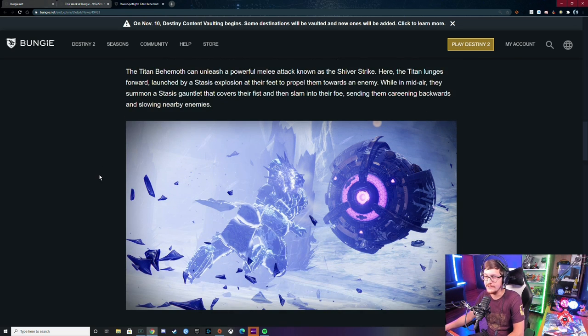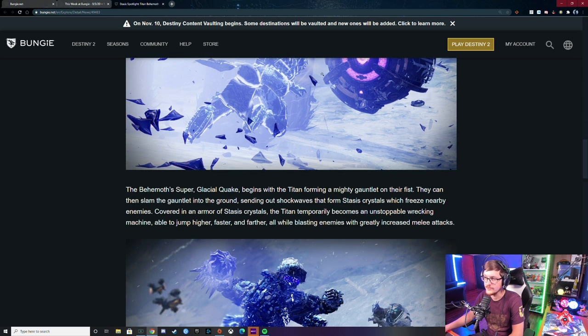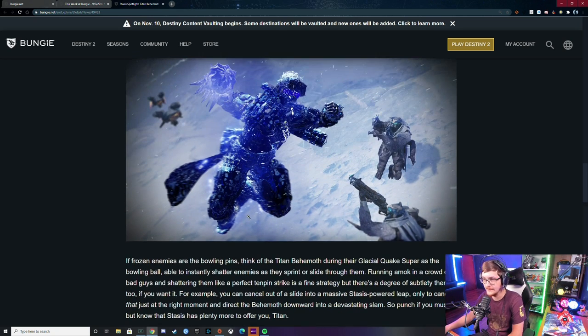The Titan Behemoth can unleash a powerful melee attack known as Shiver Strike. The Titan lunges forward, launched by a stasis explosion at their feet, propelling them toward an enemy. While in midair they summon a stasis gauntlet that covers their fists and slams into the foe, sending them careening backwards and slowing enemies. You can see it here — charging up to hit the servitor — with greatly increased melee attacks. Sign me up, I'm a Titan main now!